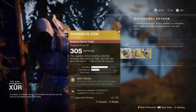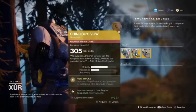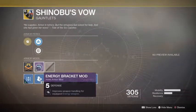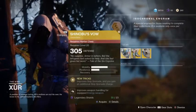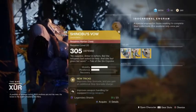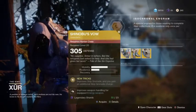Shinobu's Vow, hunter class, level 20, 305 defense, comes with a legendary mod. Energy bracket mod improves weapon handling for equipped energy weapons. New Tricks: improves skip grenade, and you gain an additional skip grenade charge.